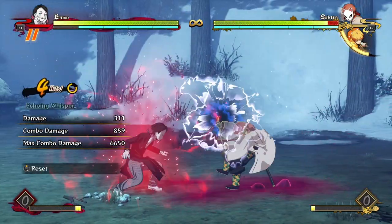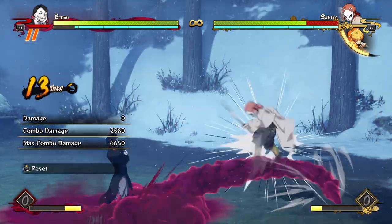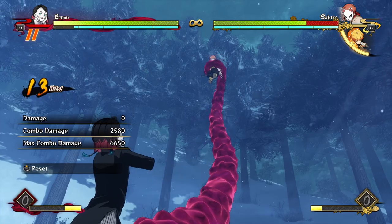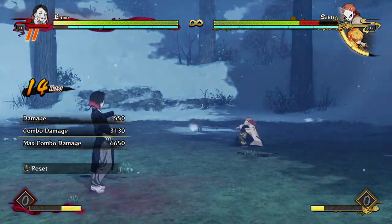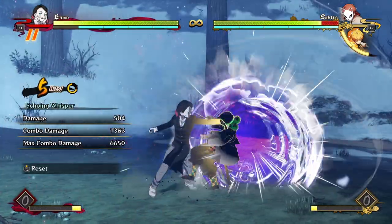A simple combo with Enmu is something like this: a few attacks into one of your orbs, a full attack string into the explosion that happens, and then you can go in for a grab. One bar for 3100 damage is pretty good. You also have the option of ending the combo into a dash-in.